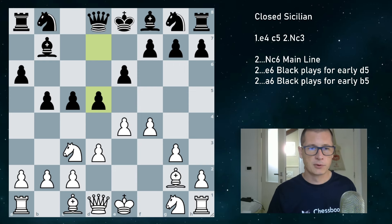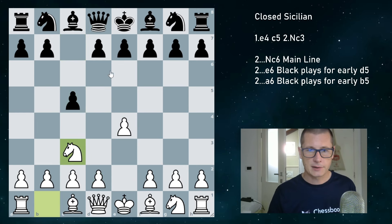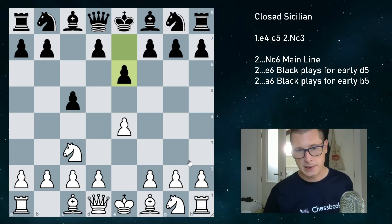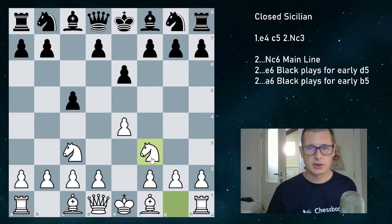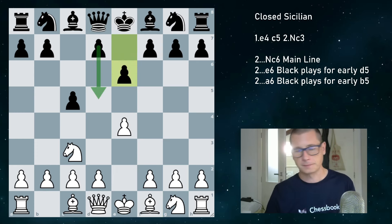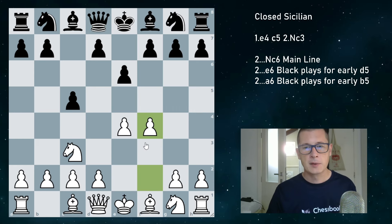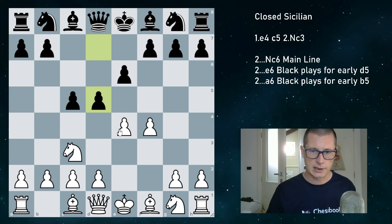Now let's move on to e6. After e4, c5, Nc3, e6, there's only one reason black plays e6 here — to play a quick d5. If we play Nf3, we're just transposing to normal Kan-Taimanov lines, and we don't want that. f4 very early on is not a good idea because d5 just breaks the position open — the best move is Nf3, then d4, Ne4, Nc6, and black is perfectly equal. So we're going to fight for the d5 square immediately and play g3.